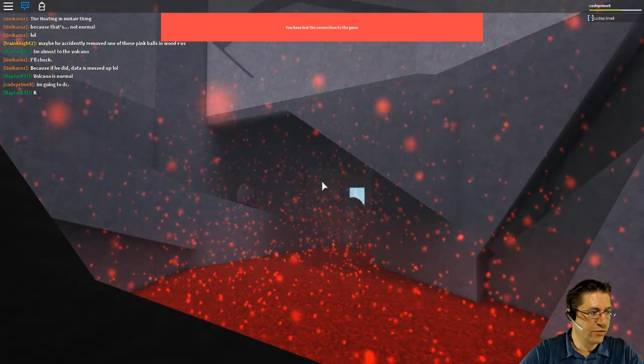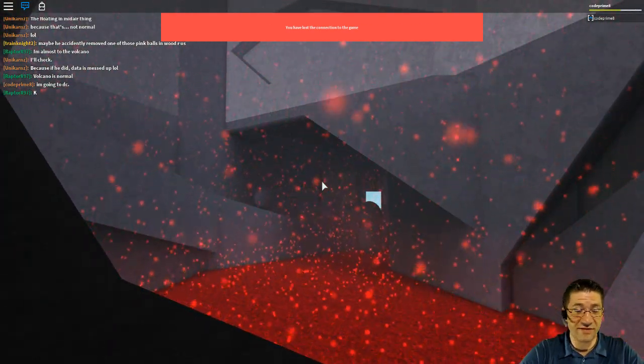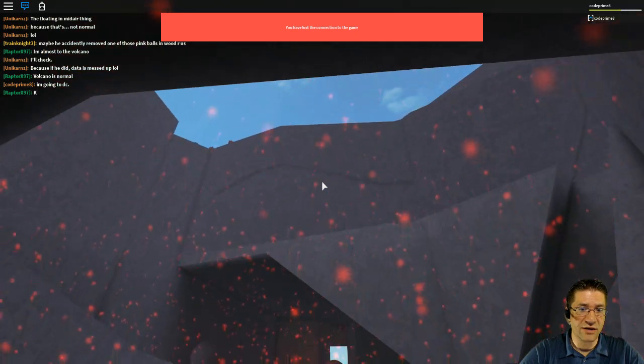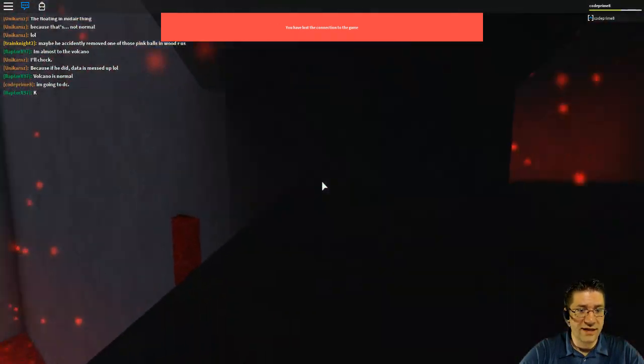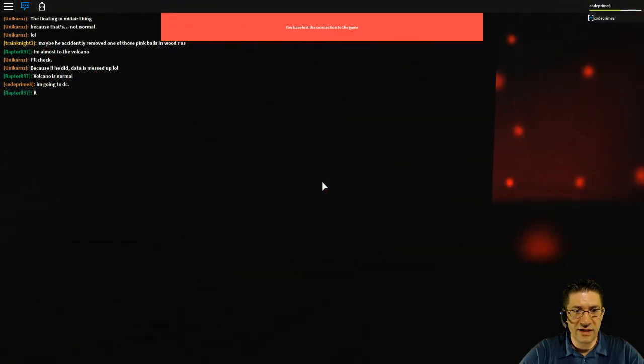I'm inside the volcano. Right there are boulders that were dropping down. As you can see my life was being affected. This is a non-glitched volcano. What I did is I disconnected as I was coming up the path just to come in here and show you.